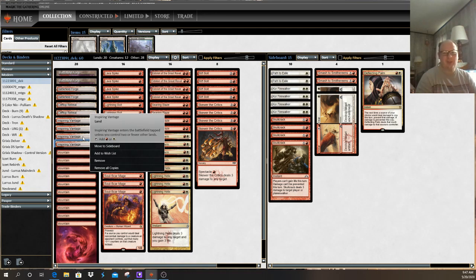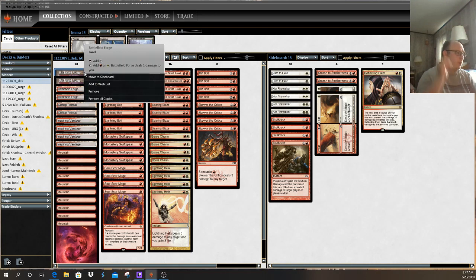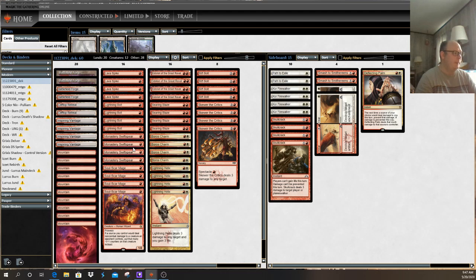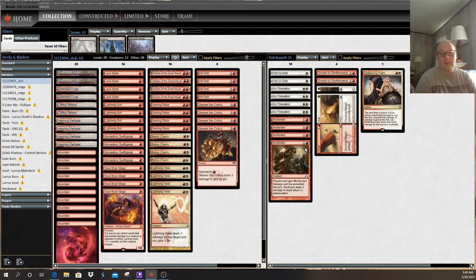Inspiring Vantage says effectively if this is your third land or less, it comes into play untapped with no drawbacks and can tap for red or white. Clifftop Retreat checks if you have a Mountain or Plains in play — if you do, it comes into play untapped. Battlefield Forge can tap for colorless mana without taking any damage, or you can tap it for white or red but it deals you one damage. This land doesn't typically see play in a fully powered Burn build, but it's a nice budget land that allows you to cast Boros Charm, Lightning Helix, and sideboard cards.